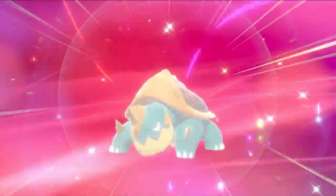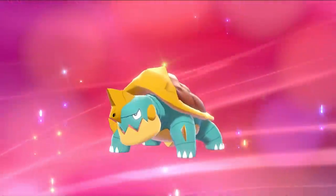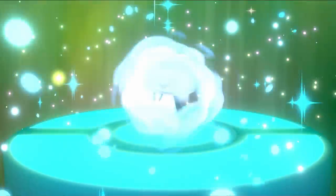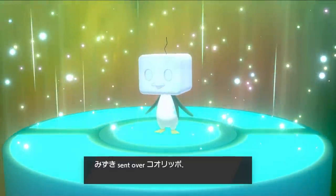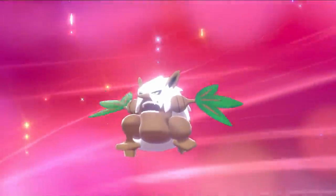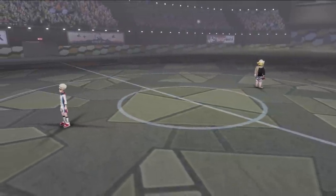I finally decided to take Chewdle with me and evolved it into Drednaw. On the snowy route, I captured a Pyukumuku and traded it away for an Ice-Q, which was only level 1 — so I doubt we'll use it, because Ice types just aren't that amazing. Since the next gym is full of Rock types, I also evolved my Nuzleaf into Shiftry with a Leaf Stone. After doing the gym challenge, I decided to take on Gordie.